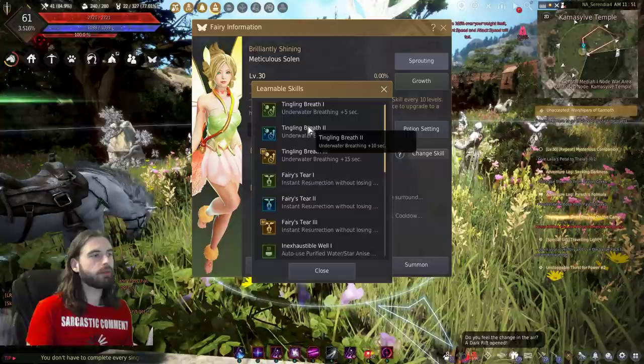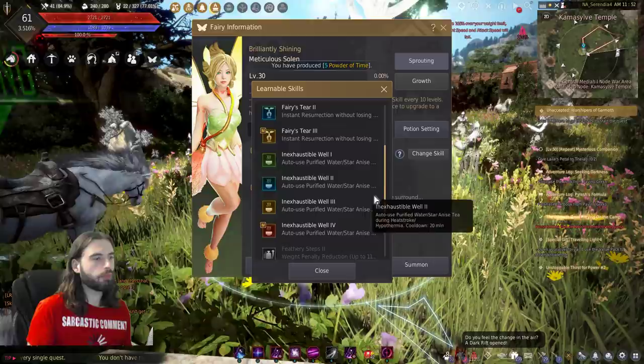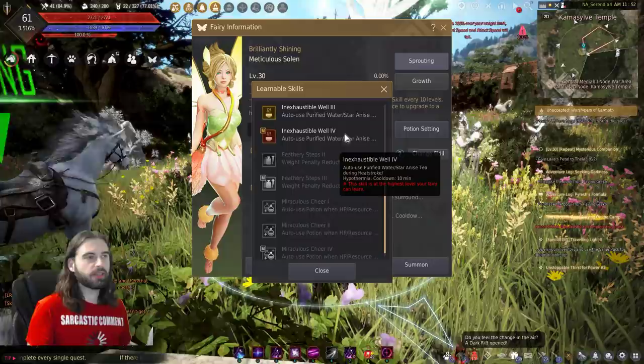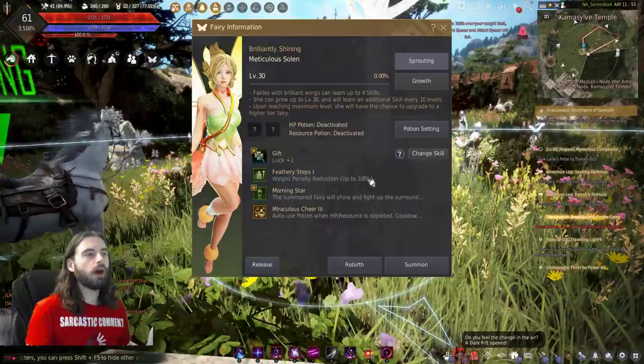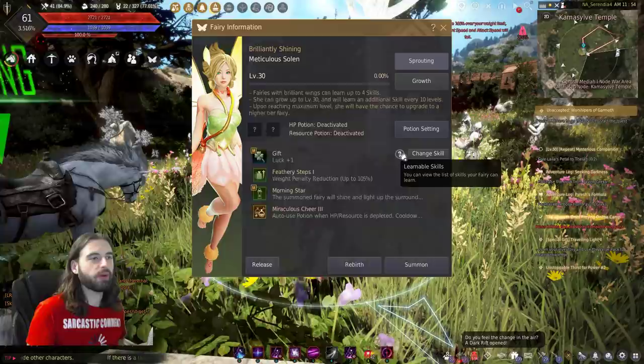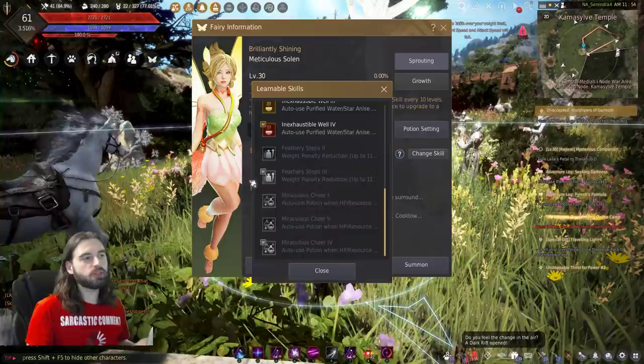You can also get a quick description of all learnable skills. Depending on your fairy's tier, it can learn even greater values. Each skill has a different rank — for example, Inexhaustible Well has ranks one through four. The higher tier your fairy, the better chance of getting a higher-ranked skill, which has better effects. For instance, my fairy has Feathery Steps 1, the lowest rank, which increases maximum carry weight to 105%. But a brilliant fairy could have gotten Feathery Steps 3, which would be 115% — so I'm missing out on that 10% bonus because I learned a lower-ranked skill.